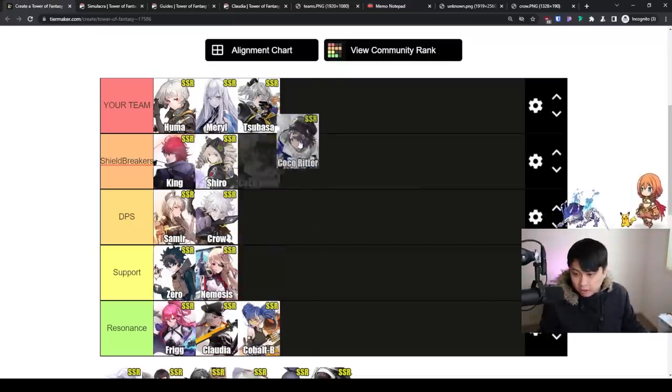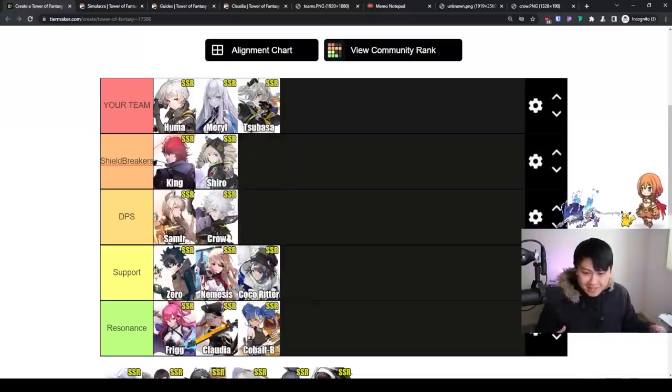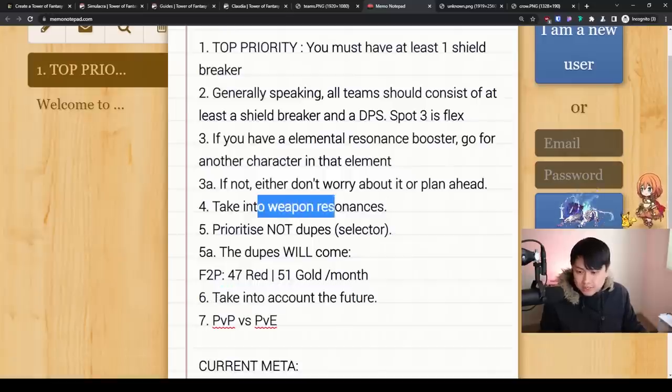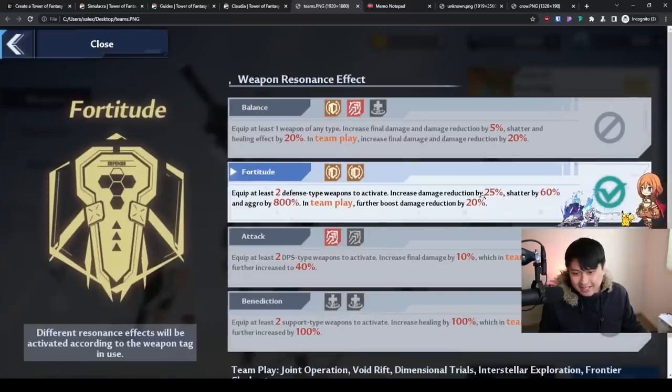I should therefore go for Coco, Nemesis, or Zero. However, I don't want Coco or Zero — I don't want heals. I want more DPS. So I'm thinking about weapon resonances and the future. Right now my team is two tanks and a DPS, giving me the fortitude resonance with 60% increased shatter and 800% aggro. This is really annoying because pushing Bygone Phantasms with two tanks and a DPS, I'm getting timed out — not meeting the DPS checks. I strongly recommend not running fortitude and instead trying attack or balance resonance.